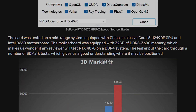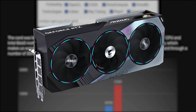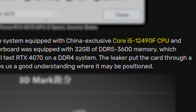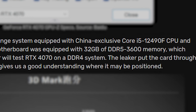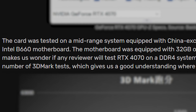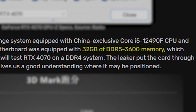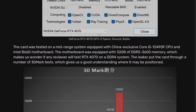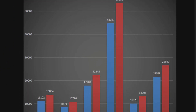The user tested the GPU against the RTX 4070 Ti using the Core i5-12490F, which is exclusive to China, on a B660 chipset motherboard with 32GB of DDR4 RAM clocked at 3600 MHz. As a result, the performance numbers might not match systems using a faster CPU and DDR5 RAM.